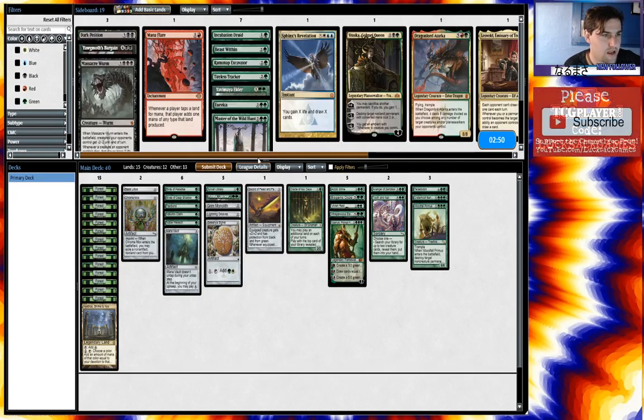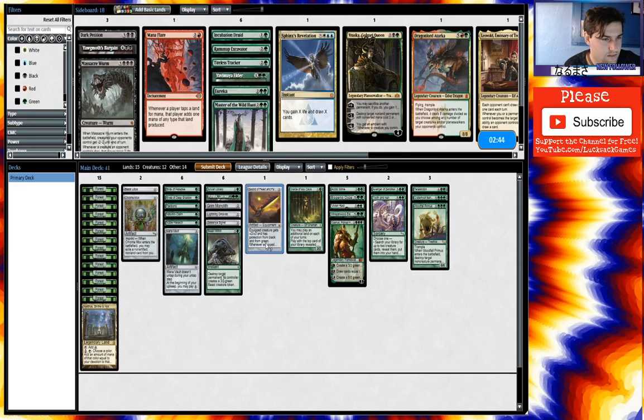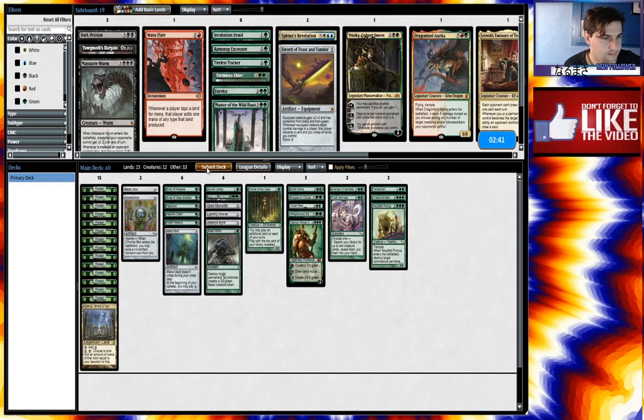There's probably a pretty sweet Reanimator deck actually. I'm going to bring in Beast Within on the draw. Take out the Sword, I guess. Protection from black and green is so nice, oh well. Let's try it.